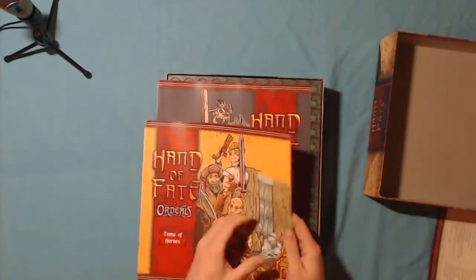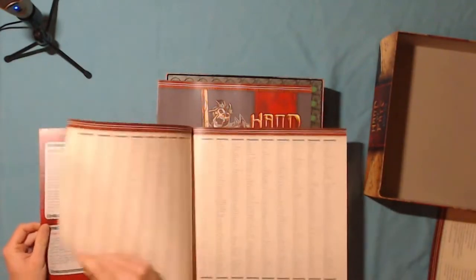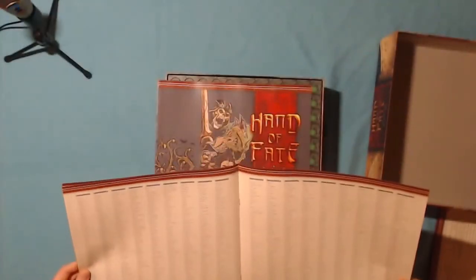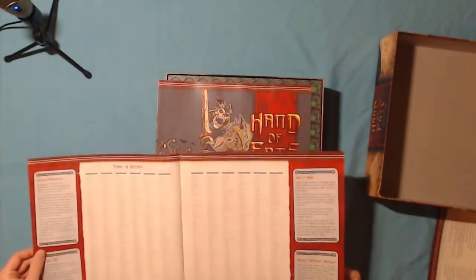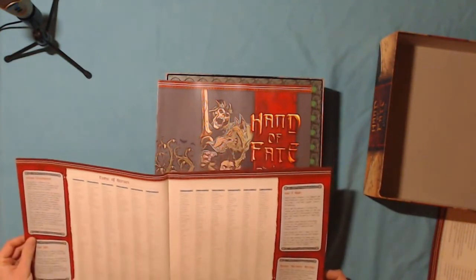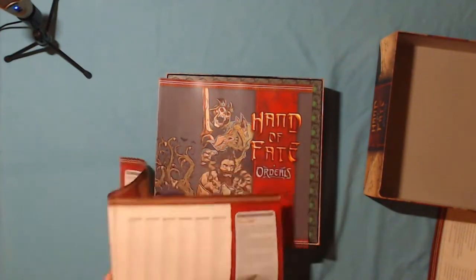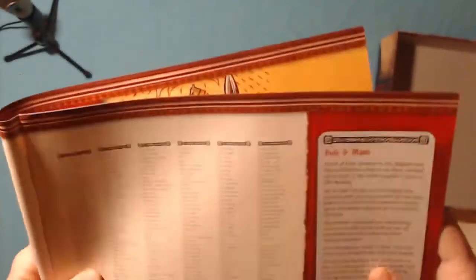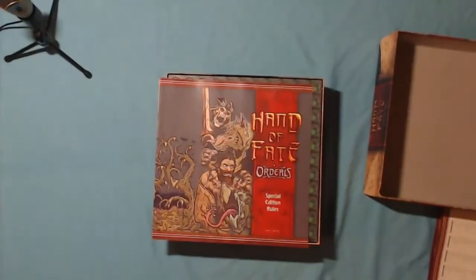Another book — the Tome of Heroes. This has got all the Kickstarter backers' names in it. Let's find me. There we go — it's in very, very tiny text. I'm going to see if I can get this in the camera. There's my name there — Chris and Ratty. Not very bright in that camera, but that's lighting for you.